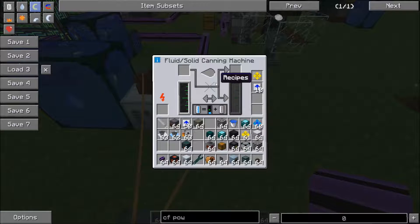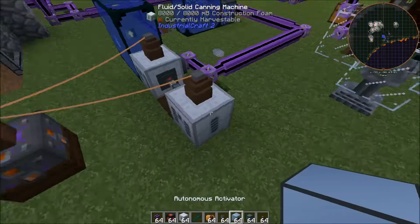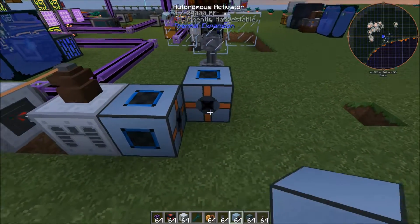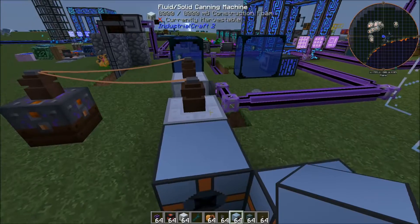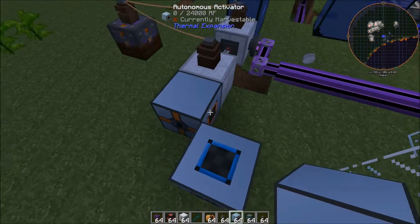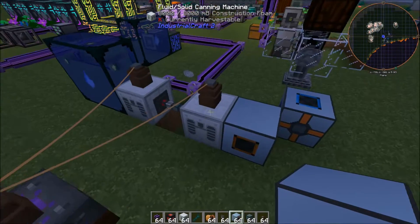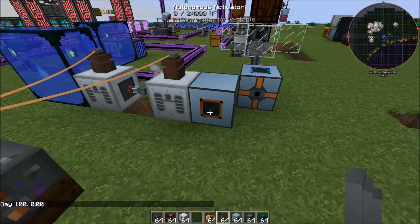Now we're going to set this second canning machine to 'fill cell from tank.' Then we're going to put our first autonomous activator right here, and a second one right here. Let's set these up — this one's going to pull from the back, which would be the fluid-solid canning machine, and extract out this side. Any side works really, but just for the way I have this set up, this will work fine.